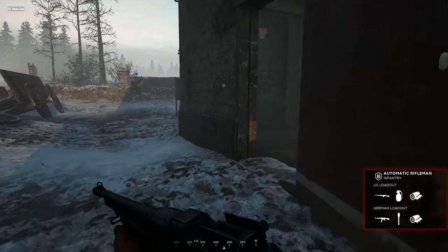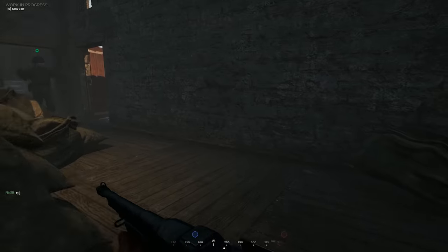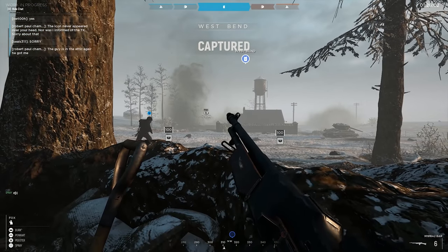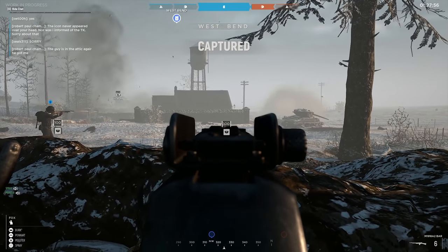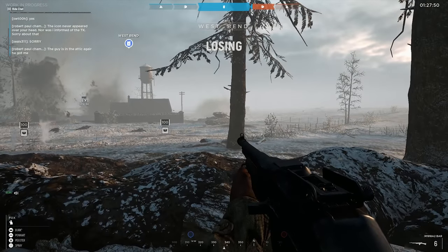Then comes the automatic rifleman, a favourite of mine. The Germans get the STG-44, and the US get the M1918A2 — a.k.a. the BAR. Your job is to lay down some serious close fire support. You've got a power to be reckoned with. You both get grenades and bandages to go along with that. You can suppress the enemy, making them shiver, shake, and lose all senses — they may even crap their pants. But keep an eye on your ammo and control your rate of fire, especially at distance.